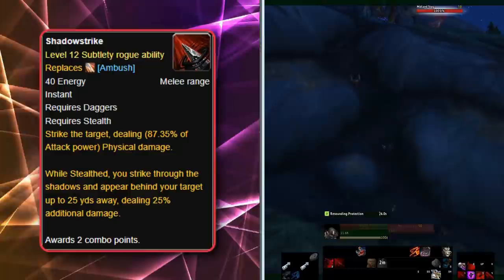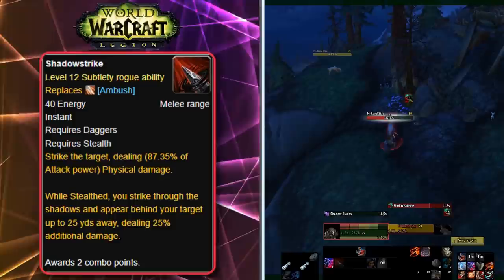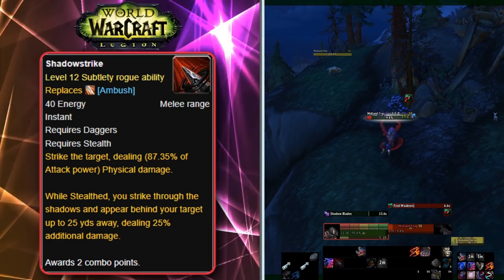The final Rogue teleport ability is Shadow Strike, a level 12 Subtlety Rogue ability added in Legion. Shadow Strike allows a stealthy Subtlety Rogue to appear behind the target from up to 25 yards away and deal 25% additional damage. More often than not, these abilities don't work when trying to cross great vertical distances, but small vertical distances they usually do okay with.